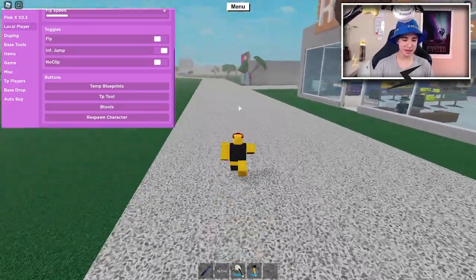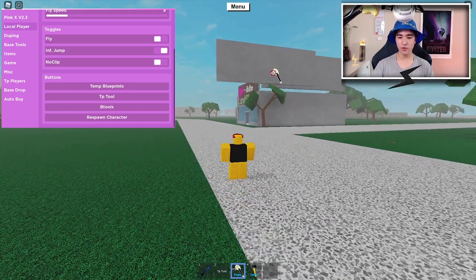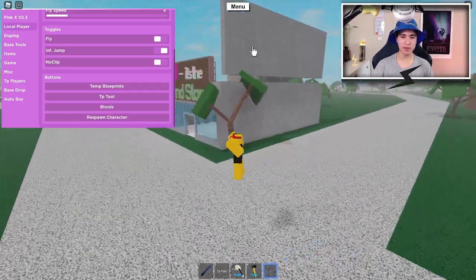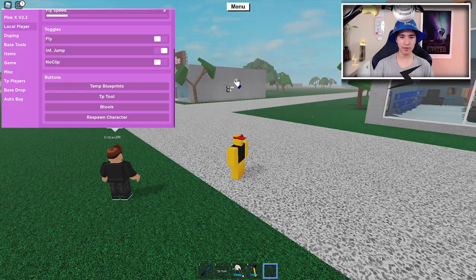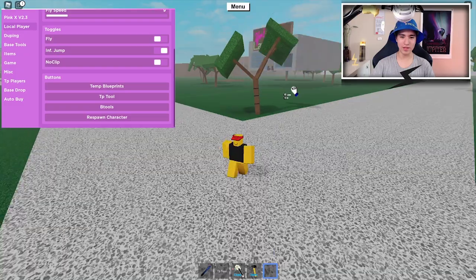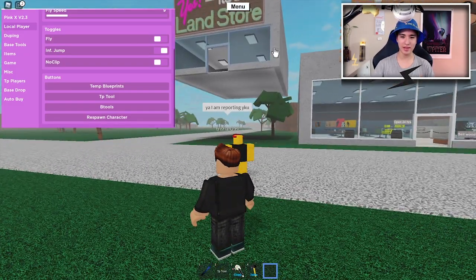And don't forget about B-tools - pretty classic. So here we are, we can copy, we can delete, and we can also move things around if we select them. You can move the shops and stuff around. It's pretty cool.